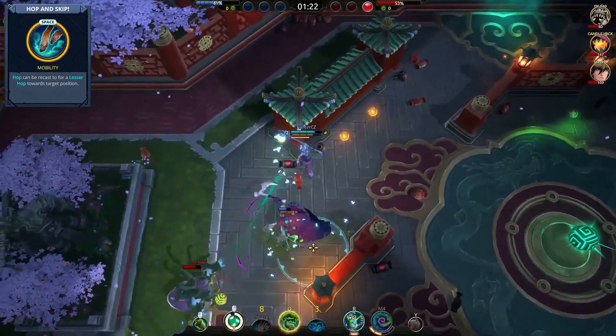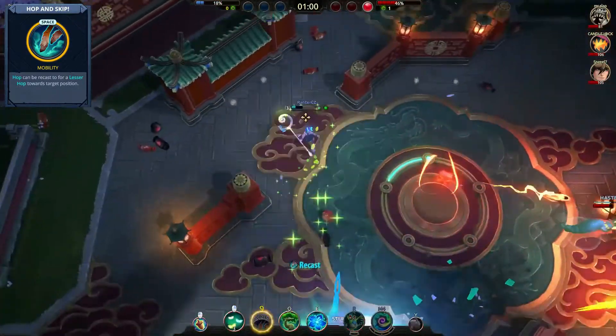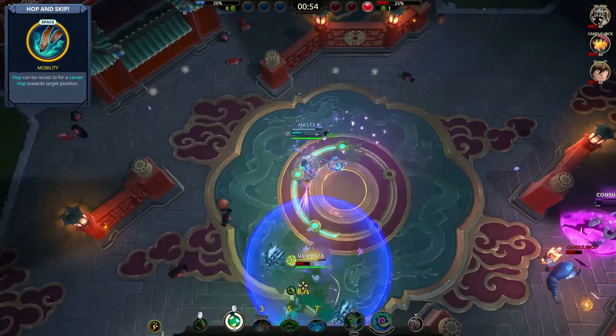This battle right basically doubles the mobility granted by Hop, as it can be recast upon landing. Although the second dash is shorter, it still allows you to close on a fleeing enemy or get to safety when an opponent predicts your first Hop.